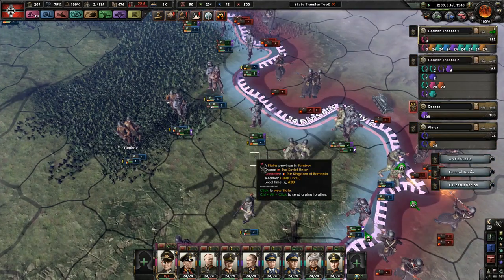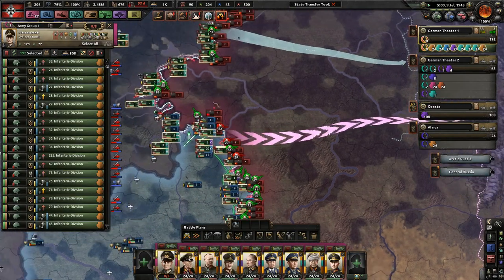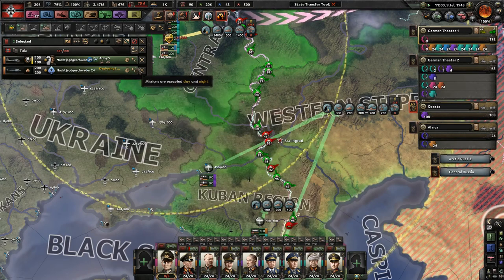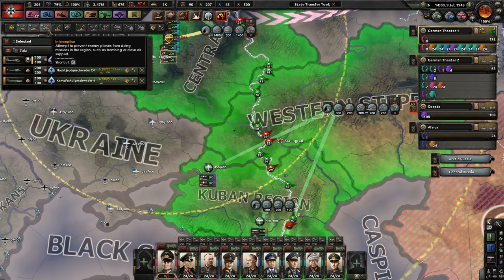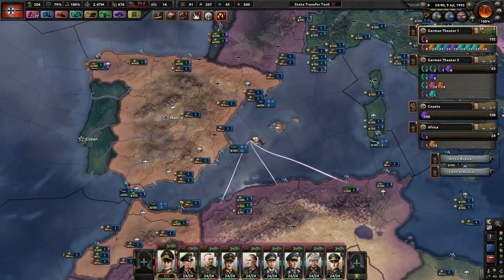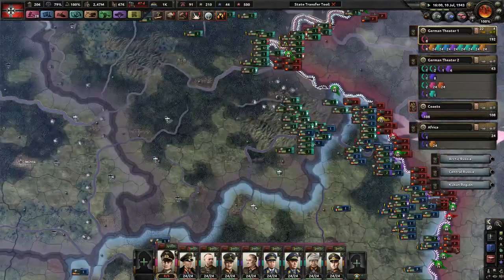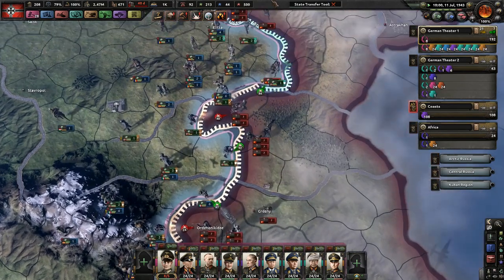Let's have a small attack across the entire front. Stalingrad is the last major city we need to get — the last major city. Add in a couple more tactical bombers. Soviet Union: 5.8 million casualties. We're approaching 2 million in total, and it looks like the Soviets have almost collapsed. There are various areas along the entire front line where there are just holes.